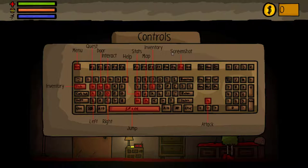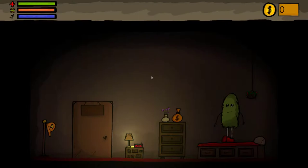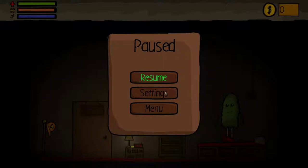So inventory is I, stats are in, help is H obviously, and map is M. We cannot get to the inventory with tab. Space is jump and up arrow is attack. Let's turn the sounds down a little bit — sounds a little loud. No wonder.